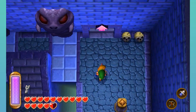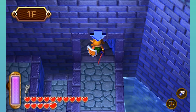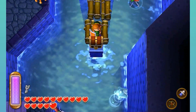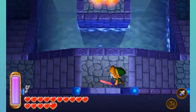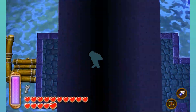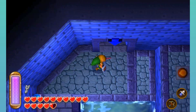Since we have our super awesome spin attack, we should make use of that as well. Let me go up here. Can't really do anything with those doors. I'm back here — well, I have the one key, so I could open that one door.